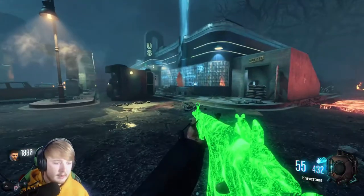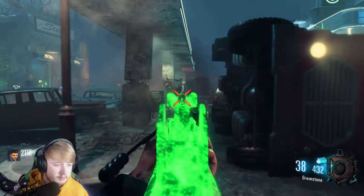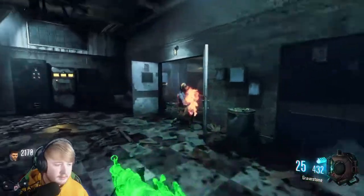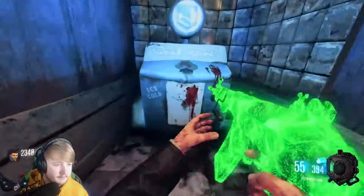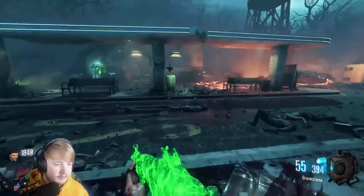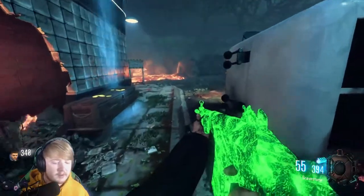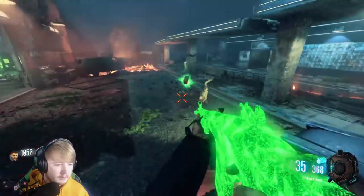First of all we'll buy Quick Revive actually and then we'll get Juggernog. Let's go get there now. Since we've got enough I'm going to buy Deadshot. Well you can get 5 perks so we're alright.